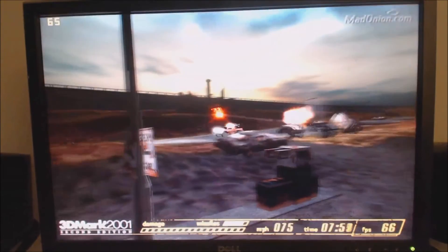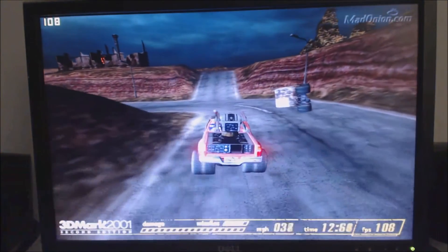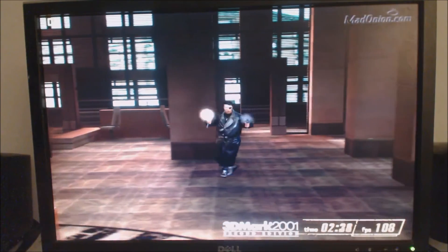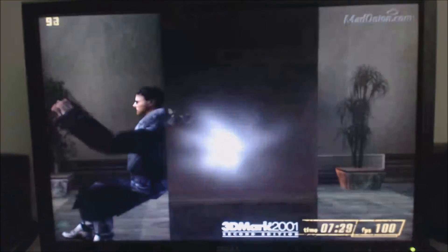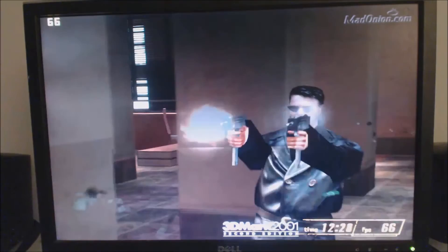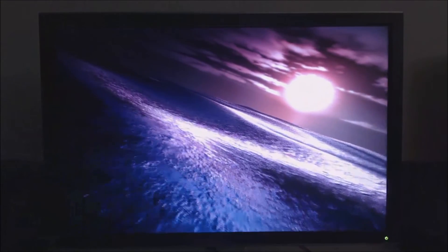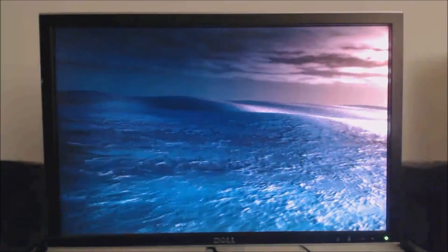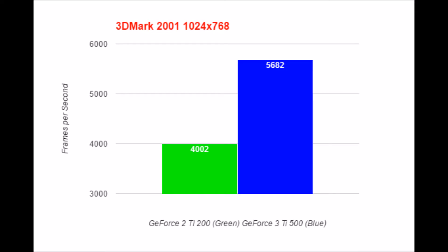3DMark 2001 is a benchmark program with cool scenes, including a pixel shader test, bump map test, and fill rate test. One scene uses the same engine as the 2001 game Max Payne, though performance in the benchmark is higher than in the actual game — it's easy to tell they were inspired by the Matrix. The pixel shading test still looks incredible and it's 16 years old. Of course, that test can't be run on the GeForce 2. The results show a score of almost 5,700 on the GeForce 3 and 4,000 on the GeForce 2.